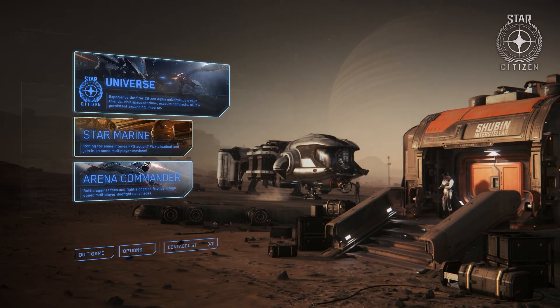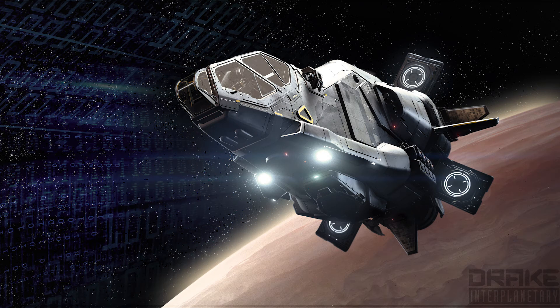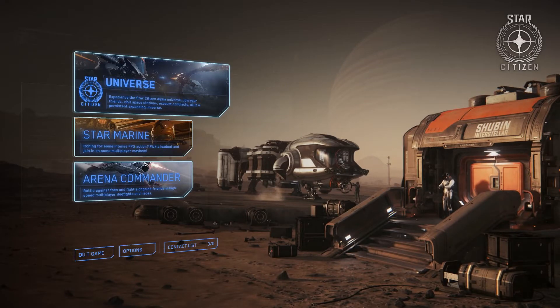You also have data transport — for example, a data-mining ship that carries high-value information. Think of a cluster of high-value asteroids with high-value minerals which people don't know about yet — you can sell that information. You sell it in a Herald, which is an info runner.